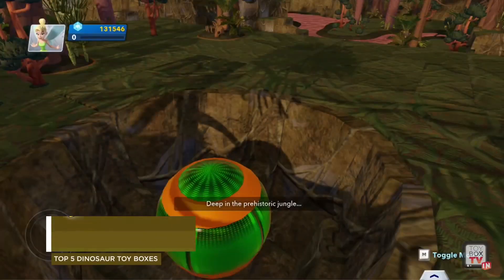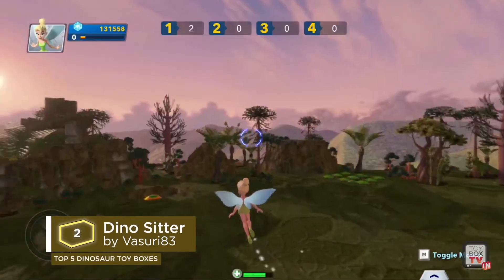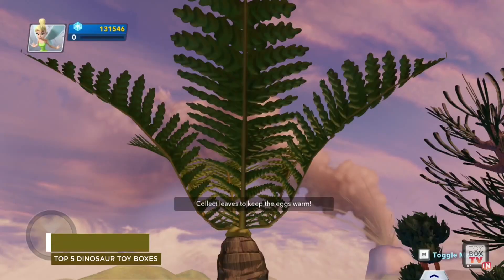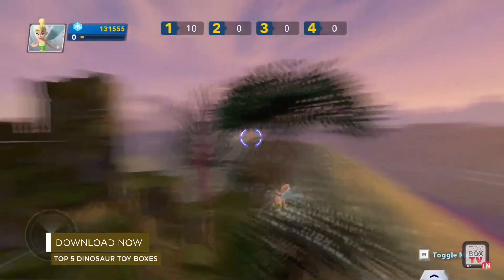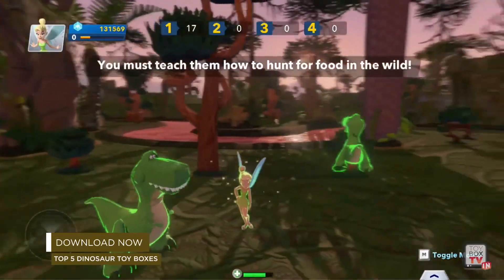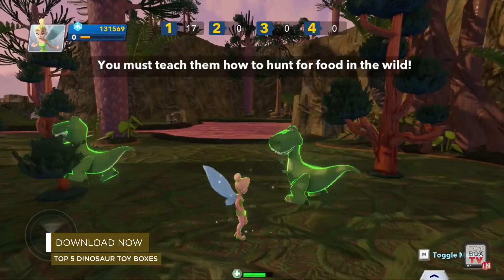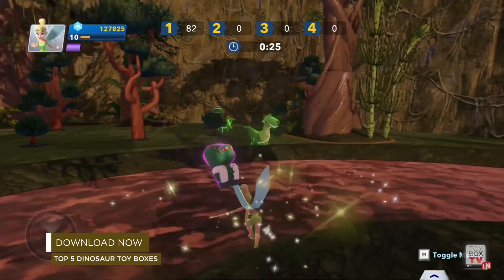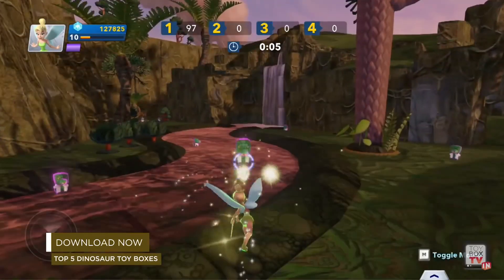Stomping in to number two, Dino Sitter by Viseria 83. The goal in this toy box is to protect three dinosaur eggs by collecting leaves to cover the nest until they hatch. Then raise and teach the dino hatchlings to hunt and survive in the prehistoric wild. I recommend picking your strongest character because you're going to have to defeat 30 predators in order for the hatchlings to grow into strong and thriving dinosaurs.